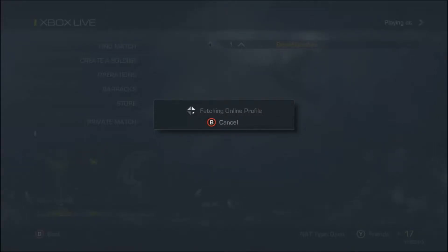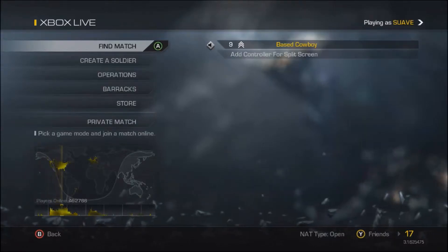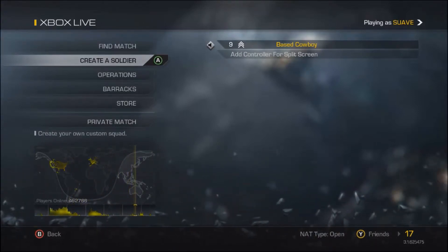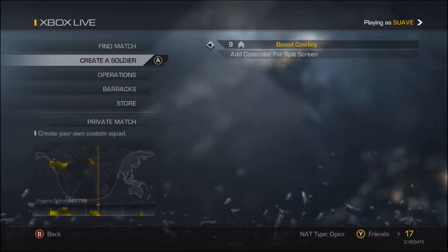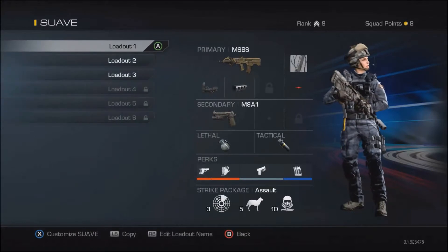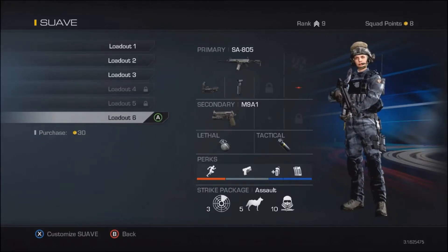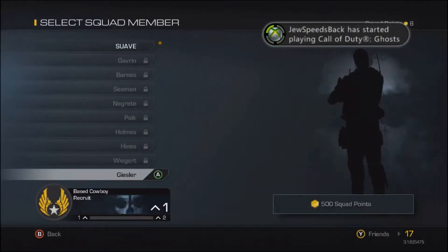This is the main Xbox Live menu right here. They've done everything very differently — instead of create-a-class, you now create soldiers. You can make so many more classes. In Black Ops 2 you could buy class sets; in this game you make different soldiers. I believe you can make ten soldiers, starting with one, and each soldier can have six classes — exactly what Black Ops 2 did, but a little more customizable.